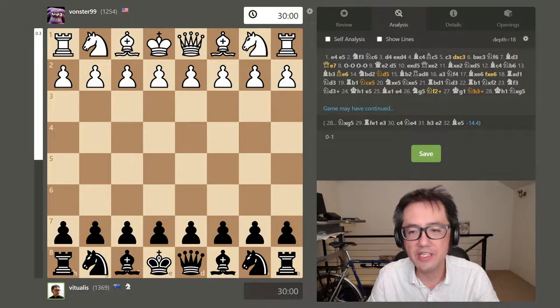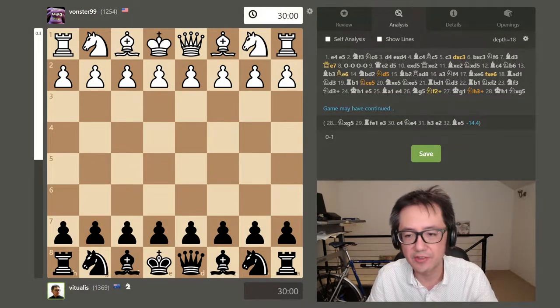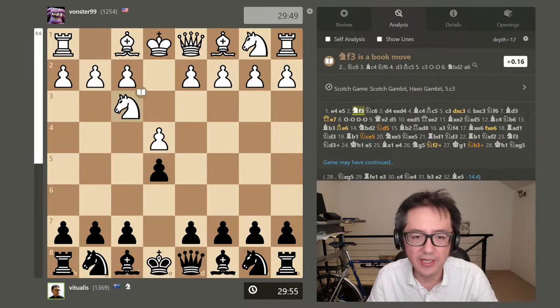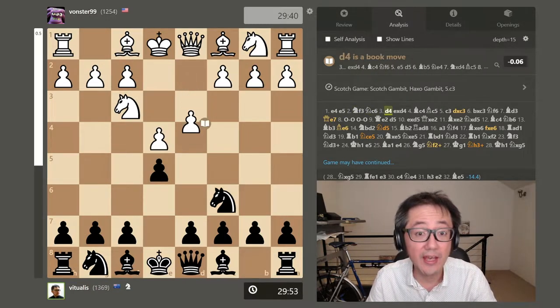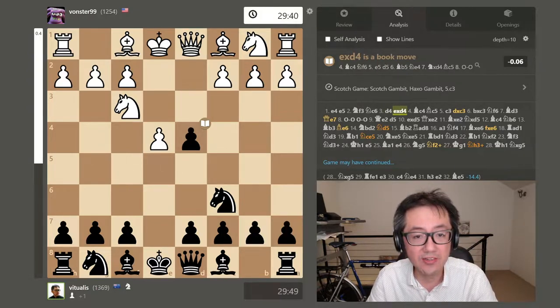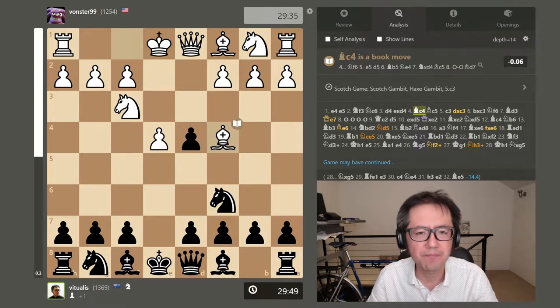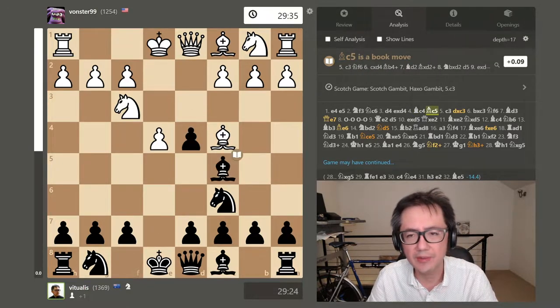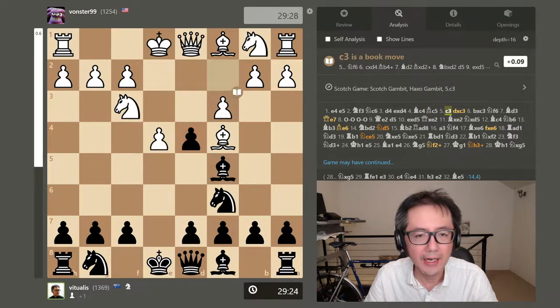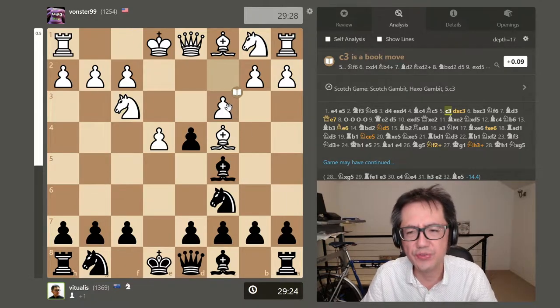I had the black pieces in this game. My opponent led with e4, I play e5, knight f3, knight c6, and d4 — so basically the Scotch Game. Against this, captures, then I take the bishop out to basically defend the pawn. And now the opponent plays c3.